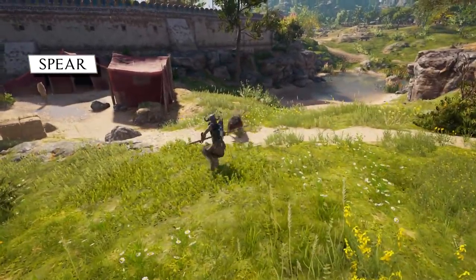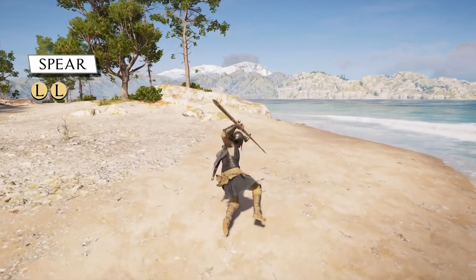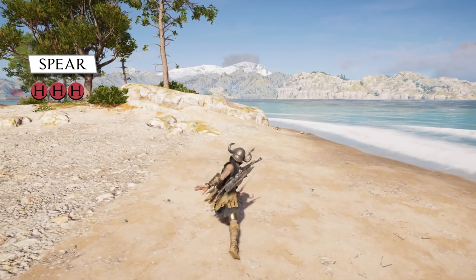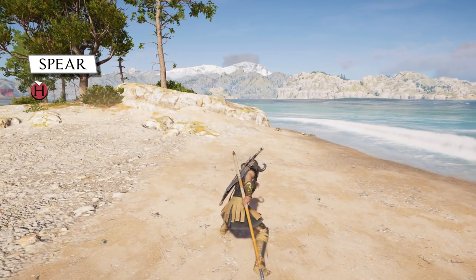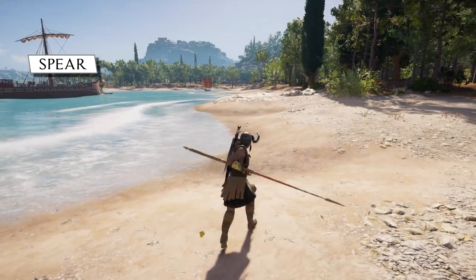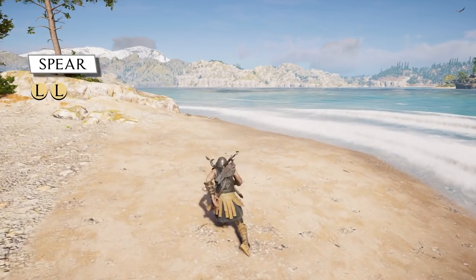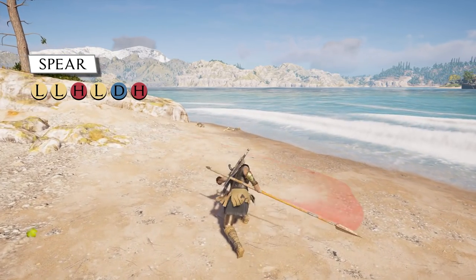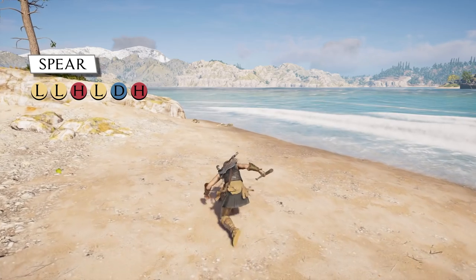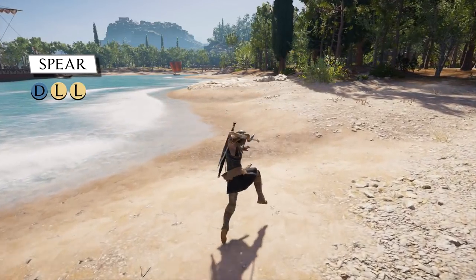The Spear is very good thanks to its extra-long reach and its quick thrusting attacks. Here we have the standard Light Attack combo, the Heavy Attack combo, Charged Heavy, Dodge to Light Attack, and Dodge to Heavy Attack. There are two combos I really like for this weapon. The first one focuses on really fast thrusting attacks that ends in a big swipe. The second one is really good at keeping you out of harm's way, and then you close the distance when you see an opening.